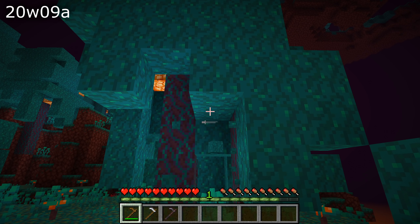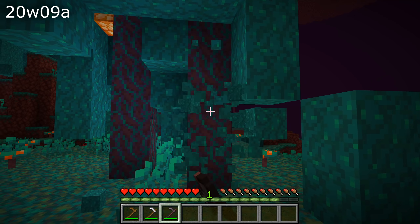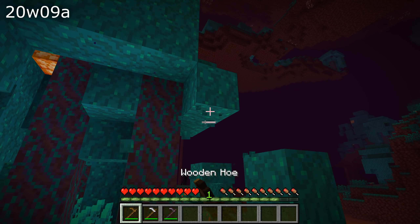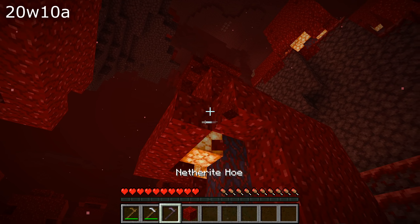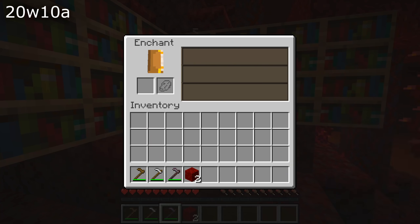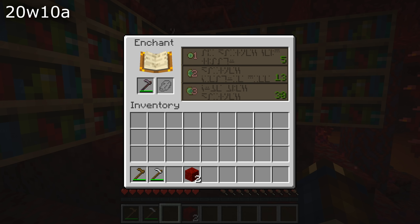Hoes have been changed in this version. They are now considered digging tools, just like axes, shovels, and pickaxes. That means that higher tiers of hoes will dig out blocks faster, just like a diamond pickaxe is faster than an iron pickaxe. This also means that they are enchantable — they can now get efficiency, silk touch, and fortune enchants, either through books on an anvil, or those enchants are also now possible to get directly on the hoe inside of an enchanting table.